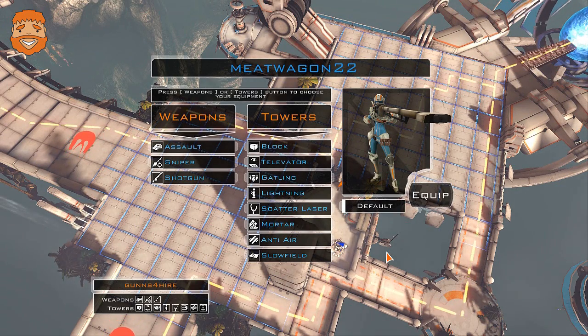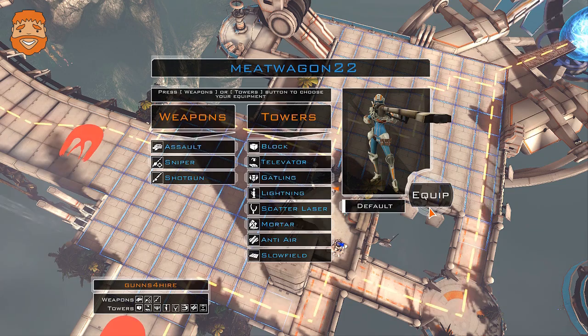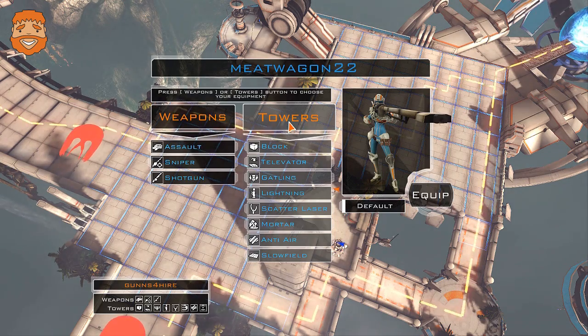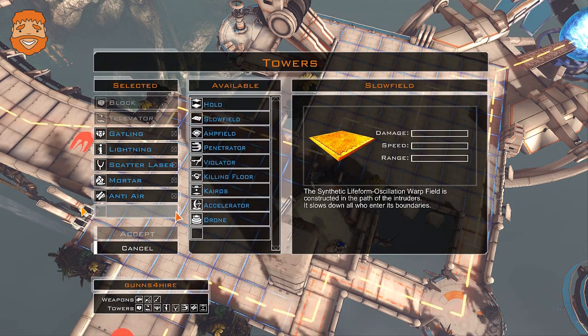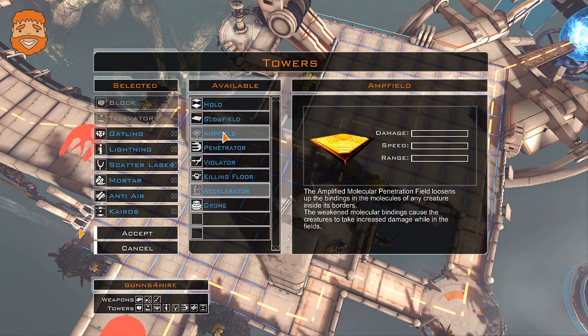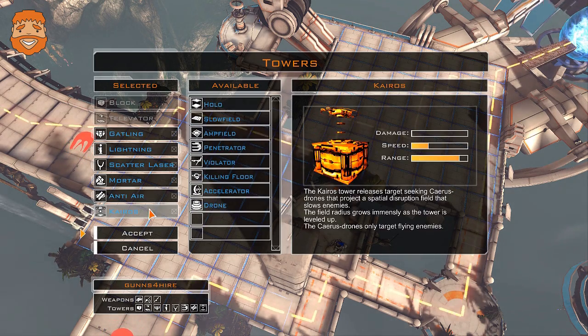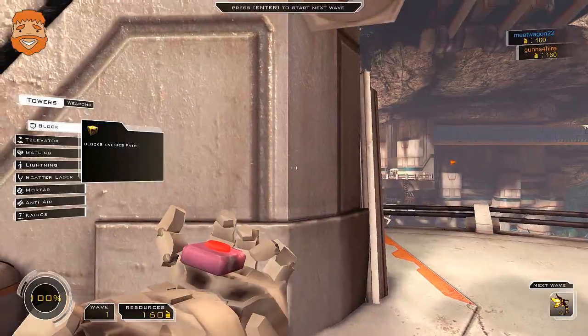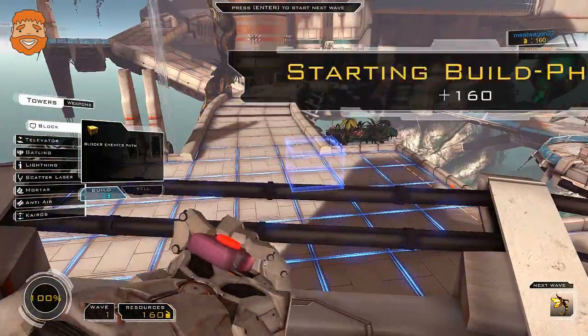Hey everyone, welcome back. Dumb and Dumber play Sanctum Tower Defense FPS, and I look good. So we're trying a couple of new towers this time. I've equipped the... I want to equip the Kairos, and that's all I'm equipping new — the Kairos. It's supposed to put out a field and drones.